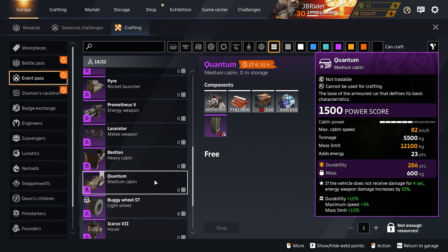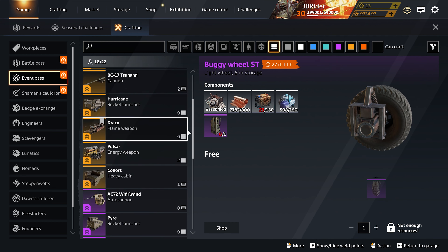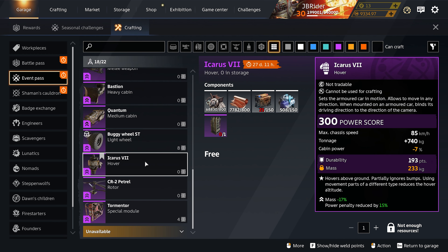We have the Bastion cabin for more durability, a higher top speed, and a higher mass limit. The Quantum cabin for more durability, a higher top speed, and a higher mass limit — both really good fusions. We also have the buggy wheel for more durability and a reduced power penalty, though I only see the steering wheel variant, not the non-steering one.